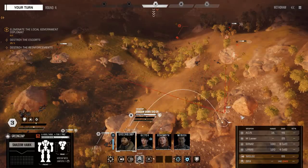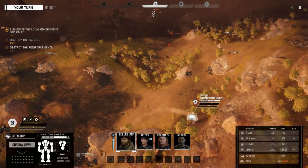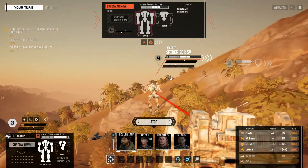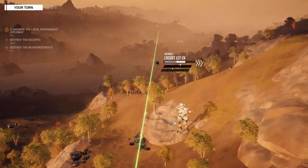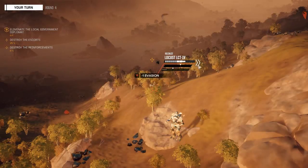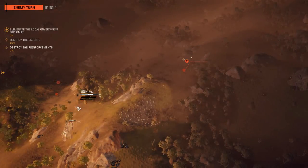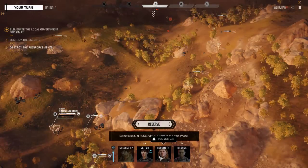We're going to jump jet this guy into the woods so he can get cover, and we're going to see what shots we have - not the best shots, mostly because they've got so many evasion pips. We're going to have the best chance to hit this Locust in the back, so we'll focus down this Locust this turn. We'll just fire everything and see what we can get through - not much of our big things hit, but we removed a pip. The point is if all three of our guys attack this guy, we should kill him.